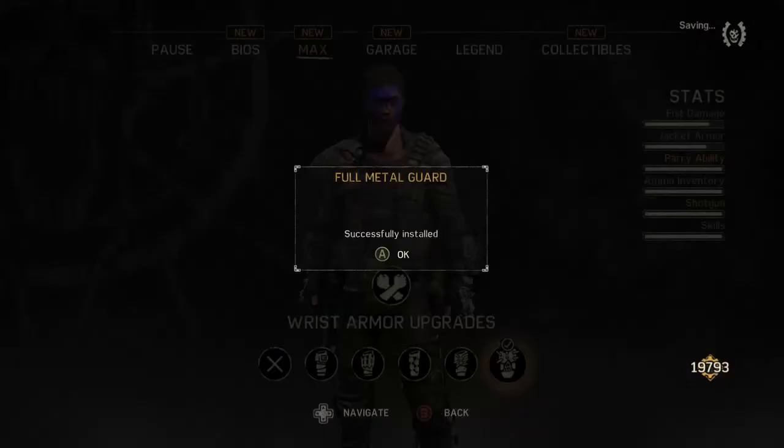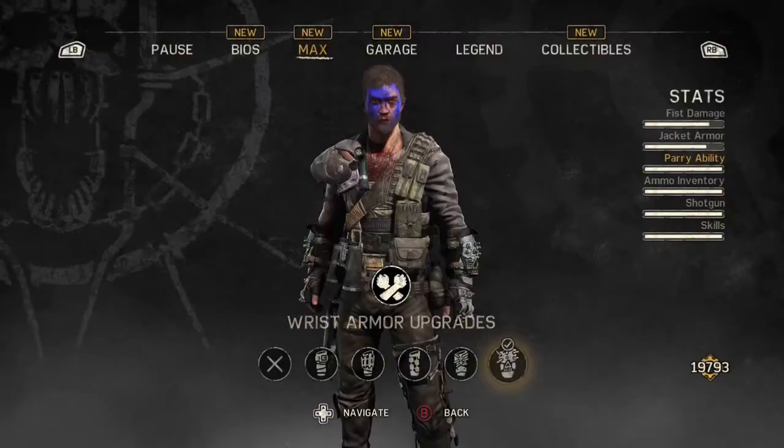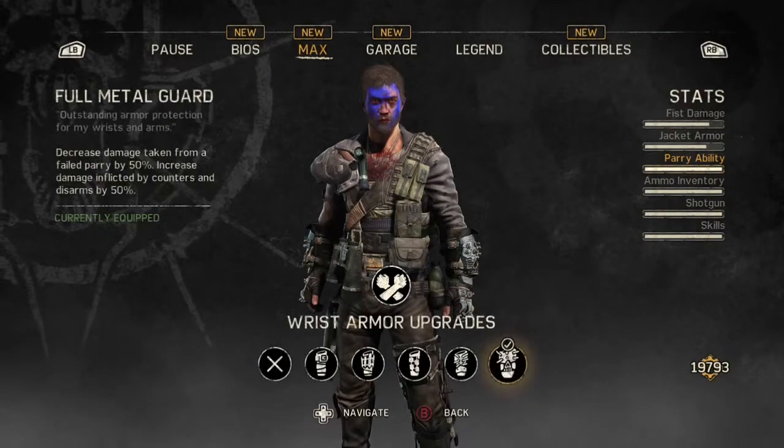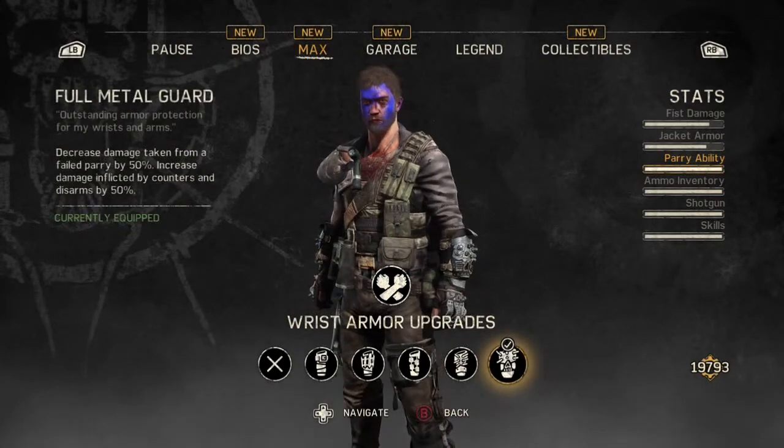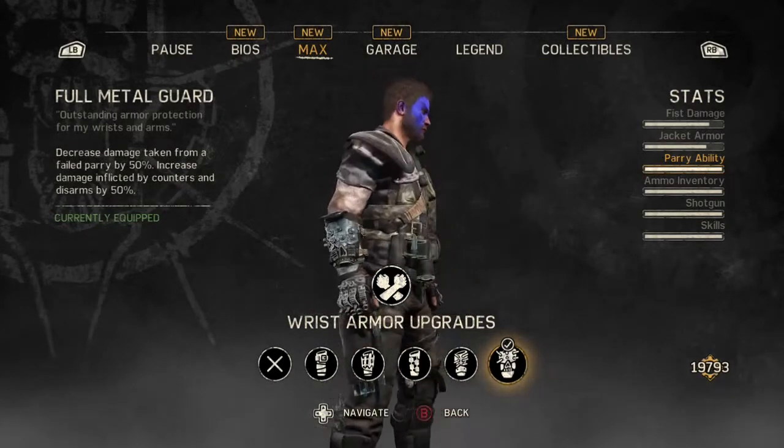We've got the scrap, so we're going to spend that and open up this last upgrade. That's all of Max's wrist armor complete — it makes us a better fighter in combat. I hope this has helped you guys. Hope you enjoyed it. Speak to you later, thanks for watching.